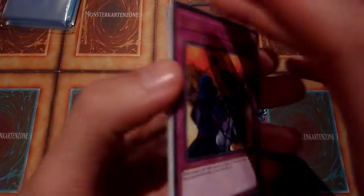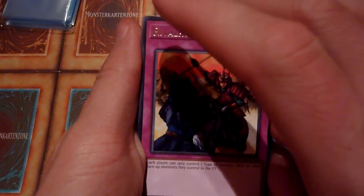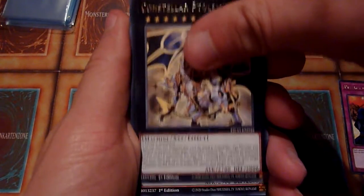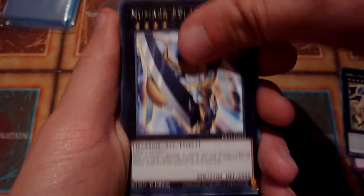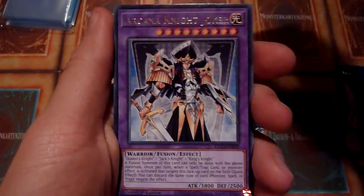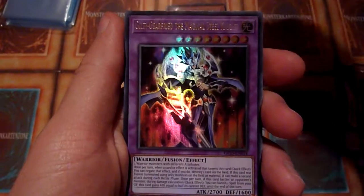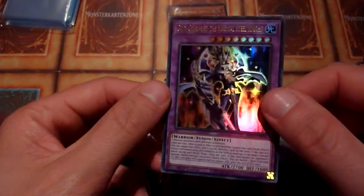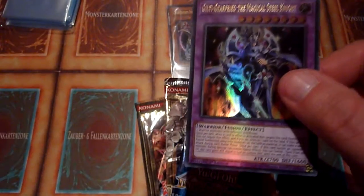Second pack — there's still a possibility of a Collector's Rare in this box because I haven't pulled one so far. Arcana Extra Joker, Golden Eyes Idol, Arcana Knight Joker, and oh okay — Guilty Gear 3, the Magical Steel Knight. So another ultra rare, that's number two of the box!